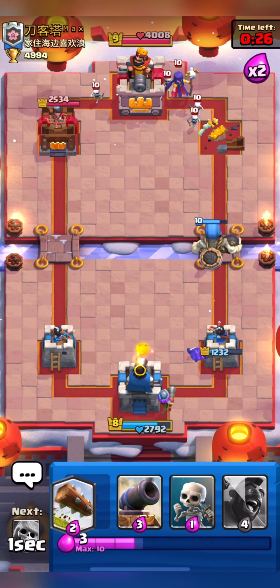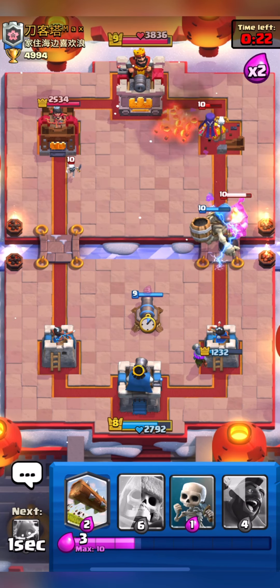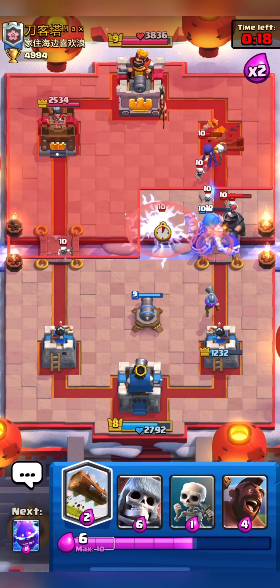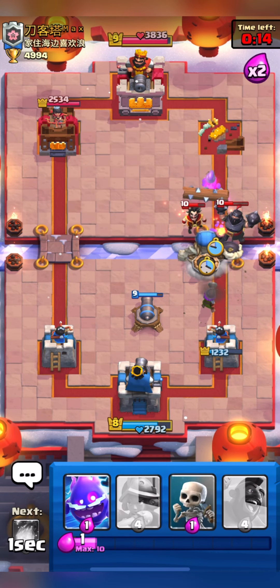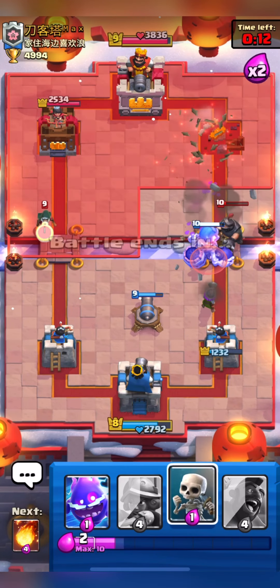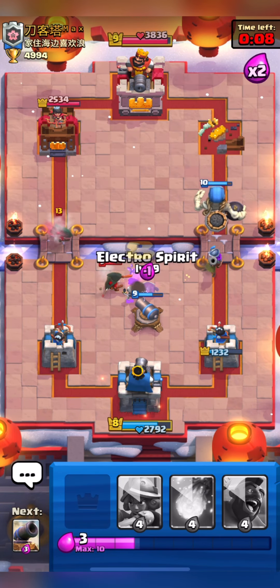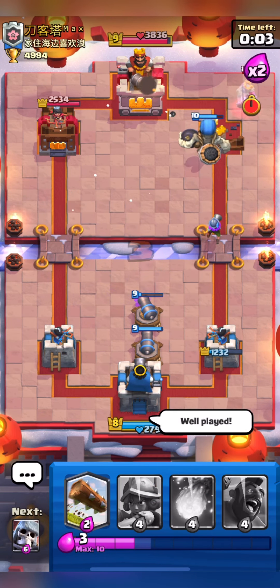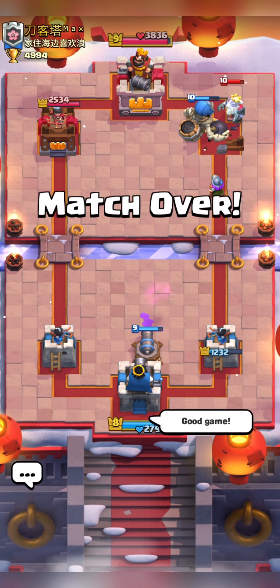Here I will Fireball his Witch. He plays his Mega Knight at the bridge and I will play my Cannon. As we don't have big spells in this deck, I played Cannon and Muskie. He played his Bandit from the opposite lane but I don't think it will work for him as this is the last second. GGs to him, let's move on to the next match.